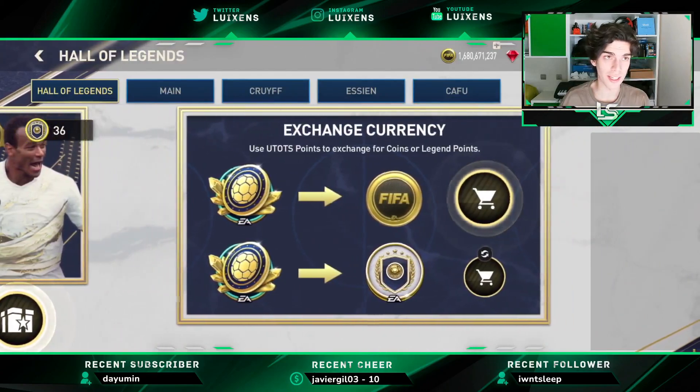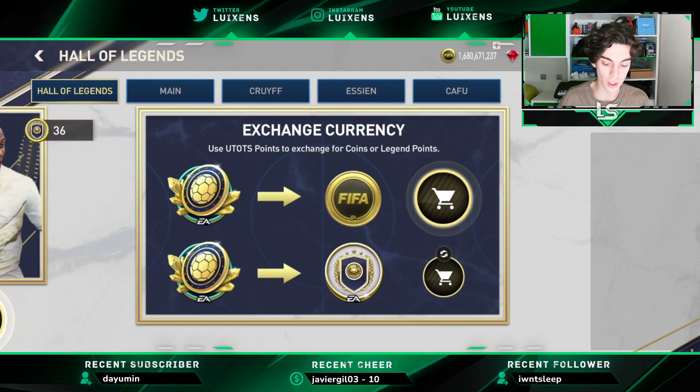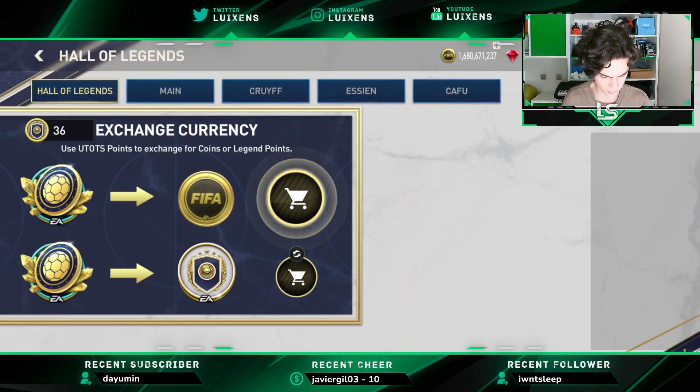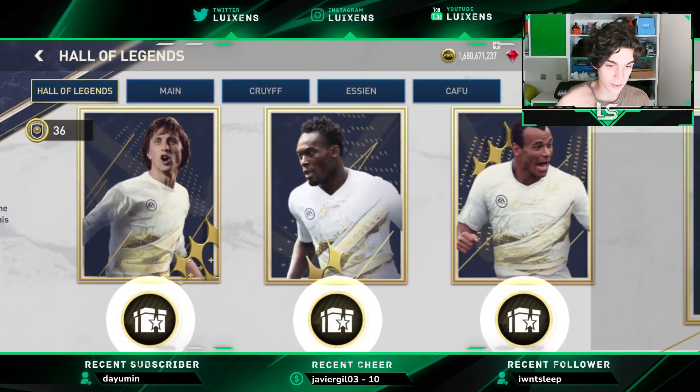If you have any kind of leftover points from the UTOTS event, you can exchange them here for three UTOTS points for one Legend point. And if not, you can always exchange them for coins — 20k. And that's everything you need to know about this first part of the event.